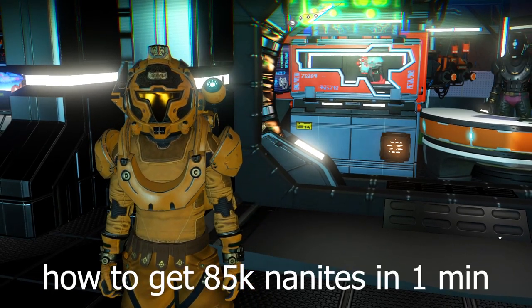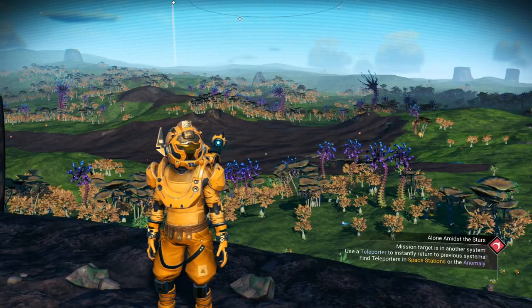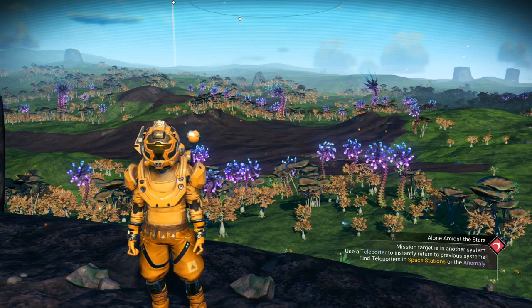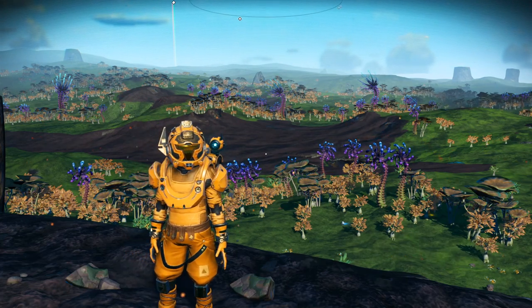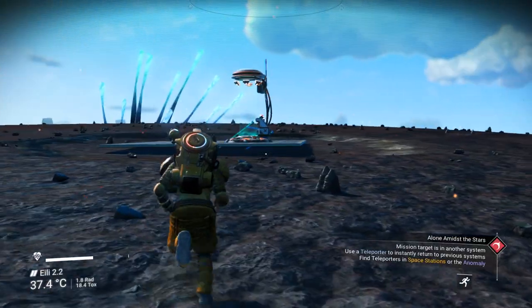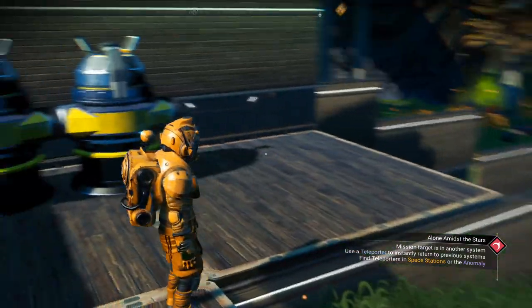Now that we've upgraded to S-class, how do we get those 85,000 nanites back? That's a lot of grinding. I'm gonna show you how to get them for free. Let's jump to my planet. Before I show you the glitch, you need to have runaway mold. If you don't know how to find runaway mold, there's a video for that.